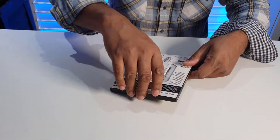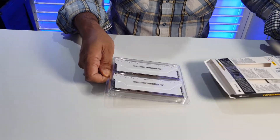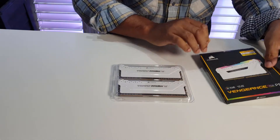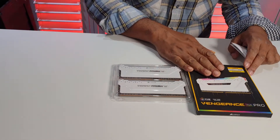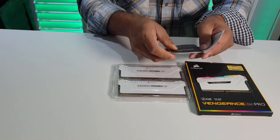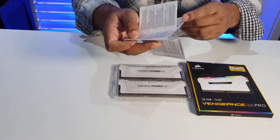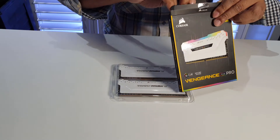The box comes very well packaged. I bought it from eBuyer — right now they're at a good price. In the box there are some instructions. I've got 32GB at 3200 megahertz speed, same as my old ones. I could have gone for a faster speed, but the faster you get them, the more expensive it becomes. The instructions show you how to install it, though if you're buying this you probably know how to install them anyway.